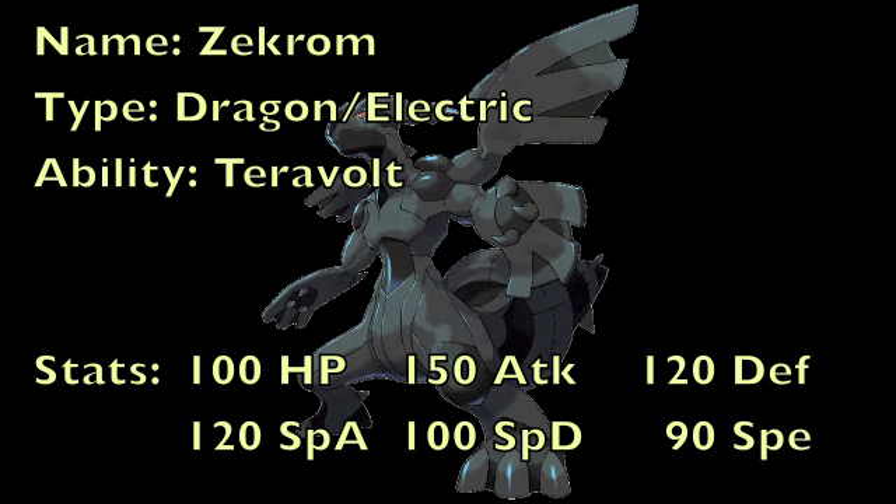Its ability is known as Terravolt, which is basically the same thing as Mold Breaker, similarly to the way Reshiram's ability is the same thing as Mold Breaker. So with this ability, you can hit things that are levitating with Ground-type moves, hit things that have Volt Absorb with Electric-type moves, hit things with Water Absorb with Water-type moves, etc. It's just a cool ability to have and definitely useful. This Pokemon probably will also be in the Uber tier, so I don't know how useful Terravolt would be there, but it could have a lot of different uses.